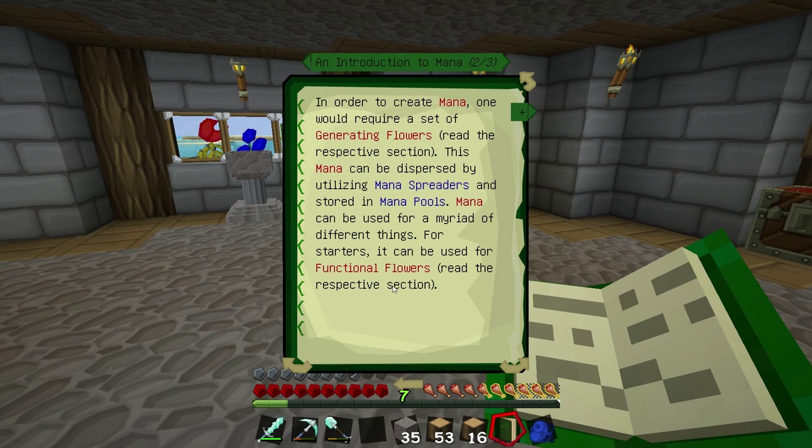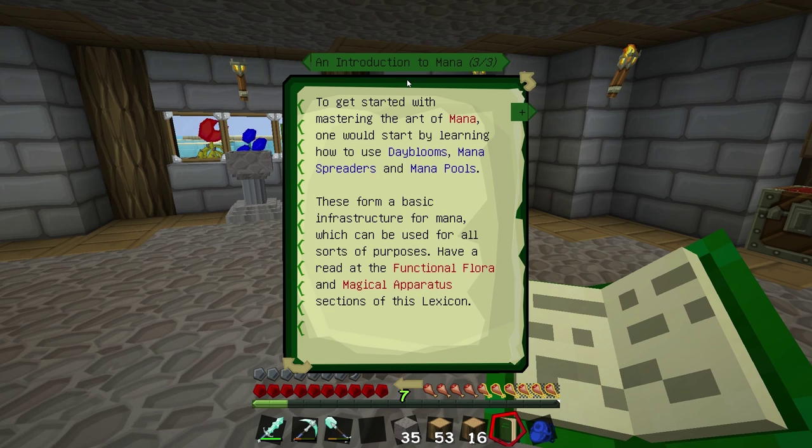We need to look at generating flowers after we finish this. To get started with mastering the art of mana, one would use day blooms, mana spreaders, and mana pools. These form the basic infrastructure for mana, which can be used for all sorts of purposes. Have a read at the functional flora and magical apparatus sections of the Lexicon.